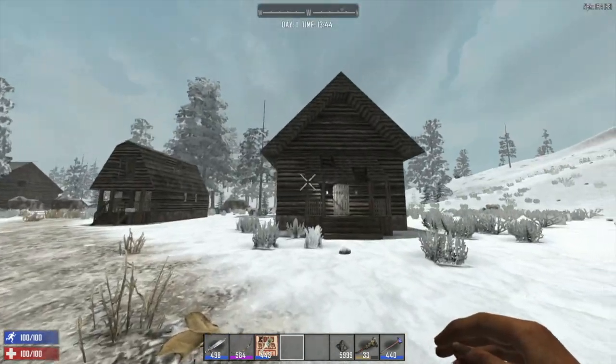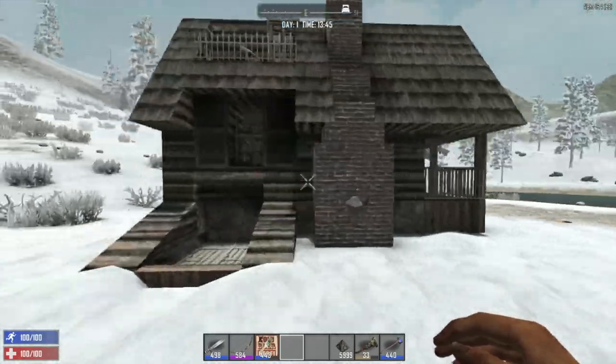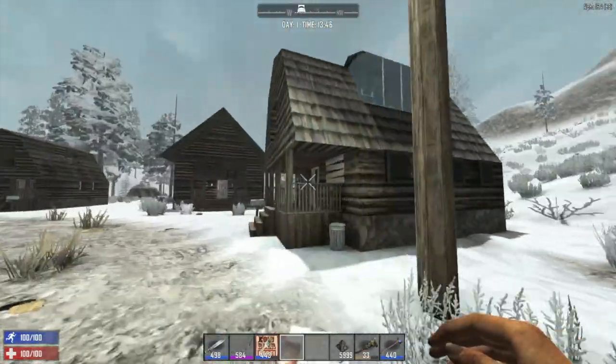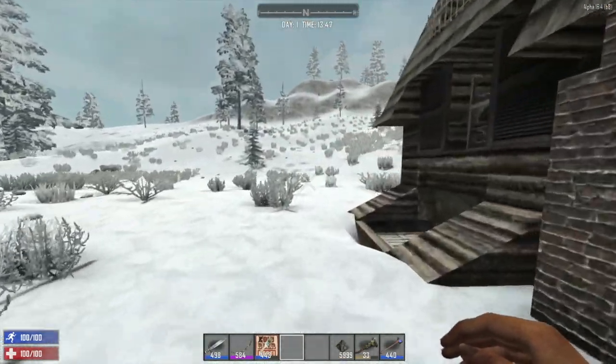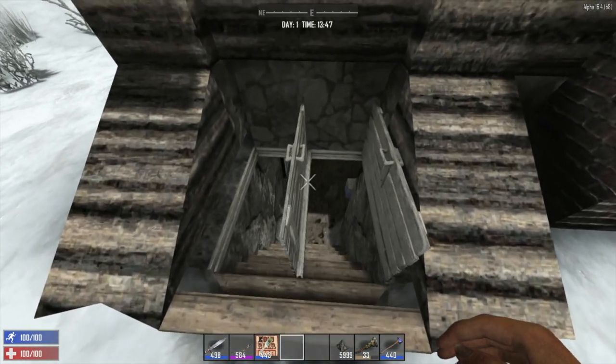This was one of the pre-built designs I was inspired by, and this is the final version of the house. Let's start from the bottom up. Here's the cellar.